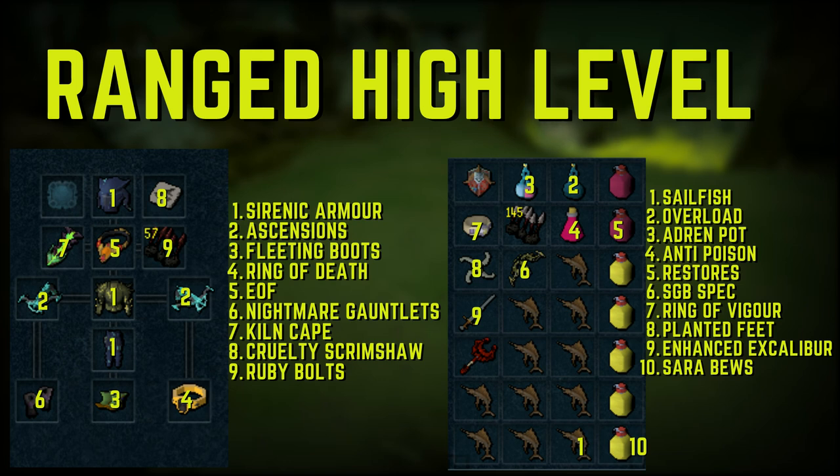For the ranged high-level inventory, we have food, overloads, and adrenaline potions. Anti-poison is needed since Araxor can poison you unless you have the Venomblood perk. Super restores for prayer. SGB spec in or out of an EoF is very strong at Araxor, especially on phase four. We have the Ring of Vigor and Planted Feet switch for Death Swiftness, Enhanced Excalibur for extra heals, and Saradomin Brew. It's also worth having a main-hand weapon to use Bladed Dive to get around easier.